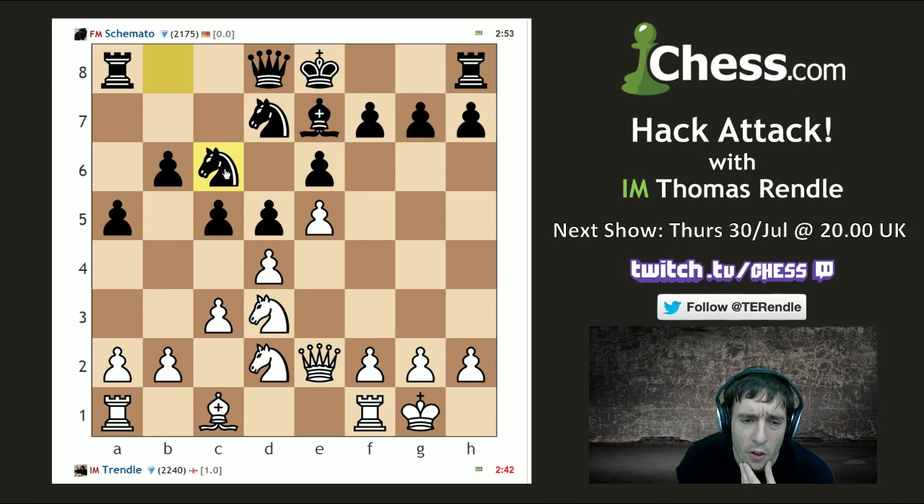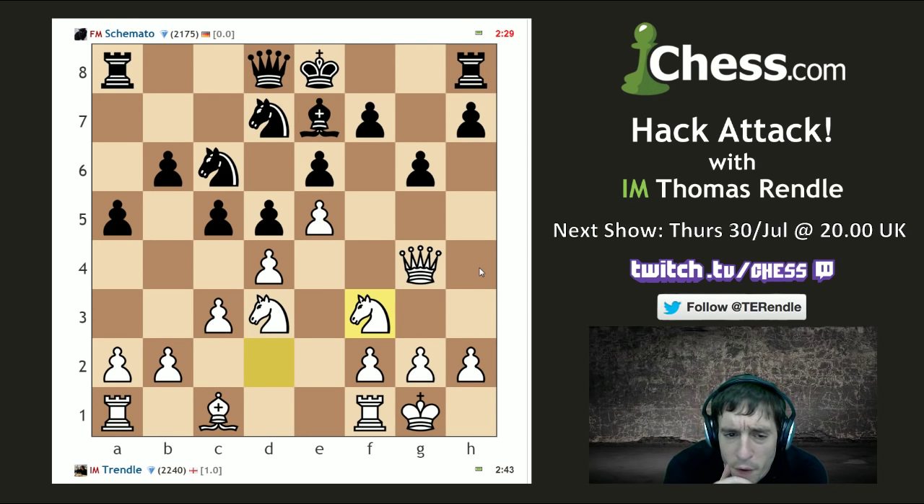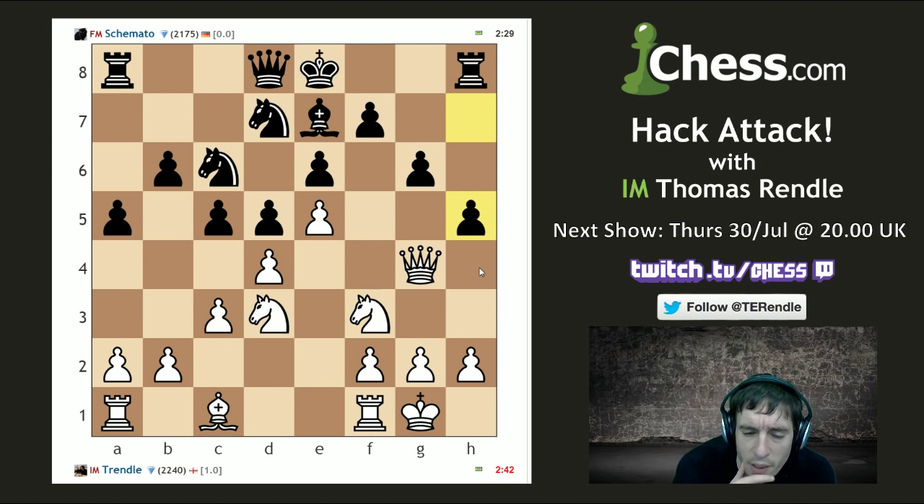They're supposed to go Nc6, then we see Qg4, g6, Nf3 — vaguely following a game I saw Gligorić play once as white against somebody else. So I think this is still some kind of theory. It goes something like g6, Nf3, h5, queen probably goes to f4 or g3 depending on whether or not I want to provoke h4. If my opponent plays h5 I will think about it, otherwise I may well be playing h4 myself.